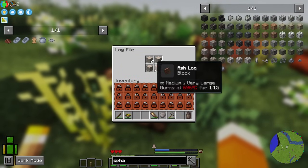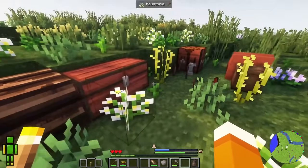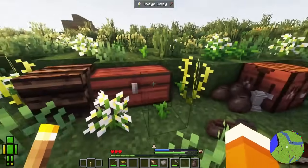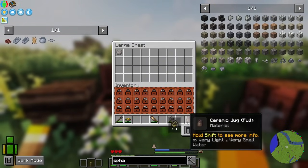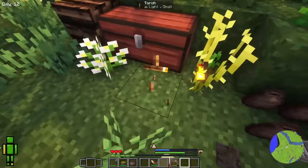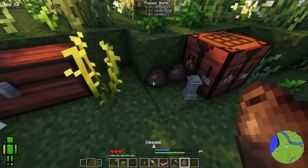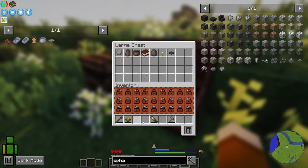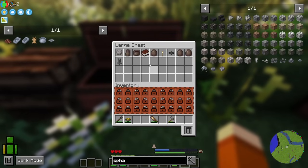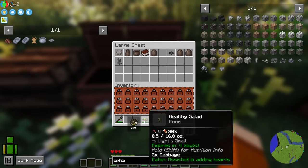We're going to need a bunch of logs so we can make a charcoal pit to make charcoal. That's going to be important because we need the charcoal to make purified water so we don't keep getting sick. Small things — stones, our ceramic jug — those can all go into a large chest. Most of these things can actually go in, and the vessels can also. Not tools — tools are too big. And do not store food in a chest, because rodents can get into the chest and take your food.